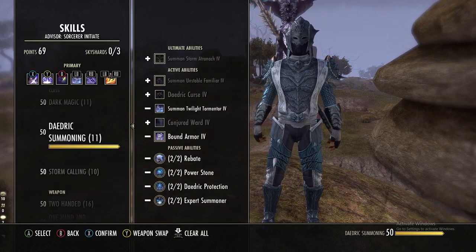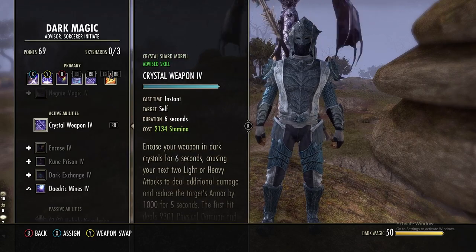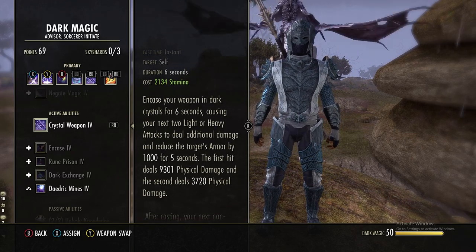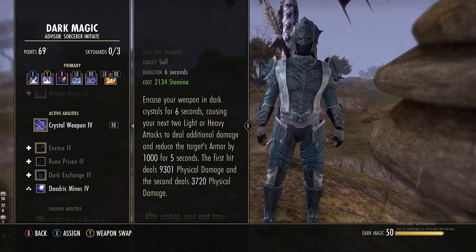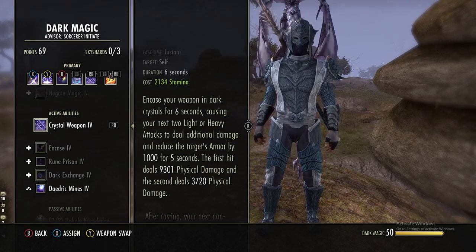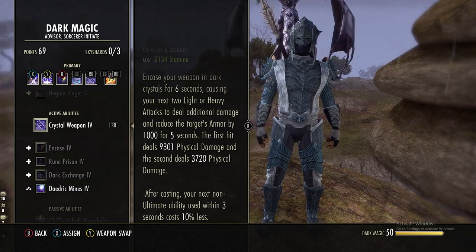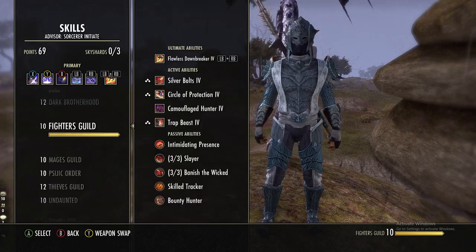In the Dark Magic line we are using Crystal Weapon — this is why the stamina recovery is nice, as it's our stamina-based spammable. When you hit this, for six seconds you can do two light attacks or two heavy attacks dealing extra damage and reducing the target's armor by 1k for five seconds. The first hit deals 9.3k and the next hit does 3.7k. After casting, any normal skill used within three seconds costs 10% less.